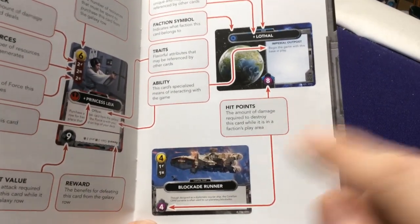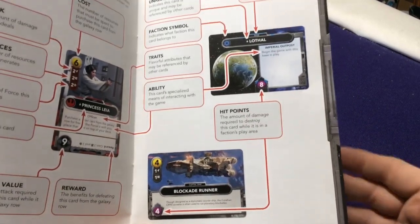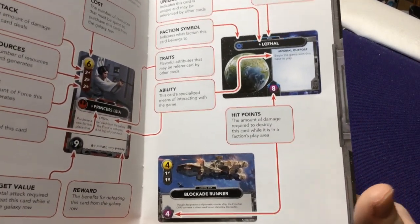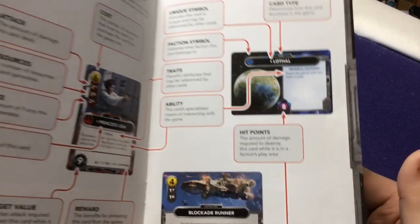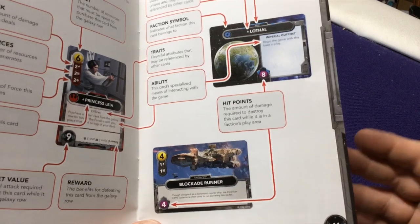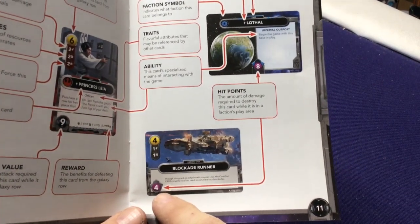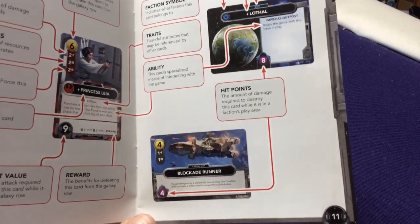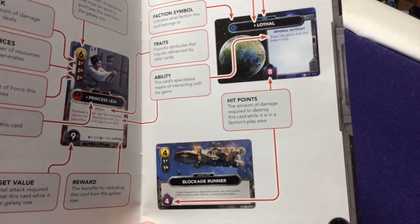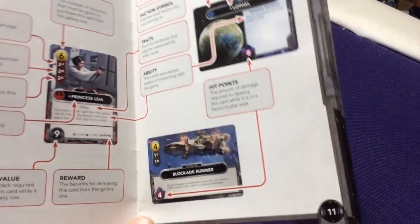On your opponent's turn, they have to destroy your ships before they can attack your base. So not buying ships means your base is more vulnerable — but that could be a strategy. You have to decide: does it make more sense to buy extra four hit points, or should I buy Luke Skywalker and do a bunch of damage? It's an interesting back-and-forth dynamic.